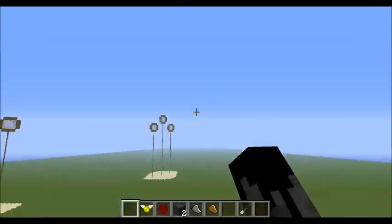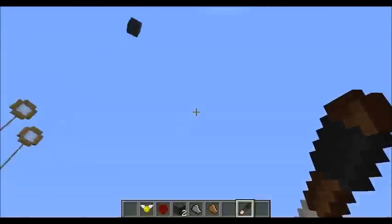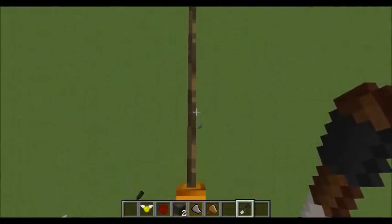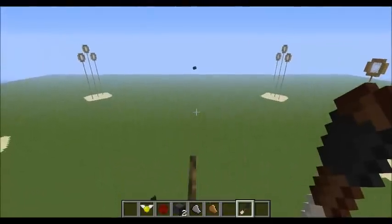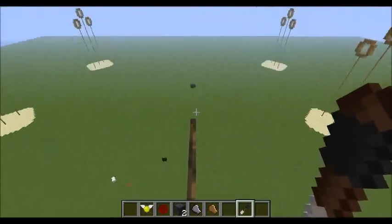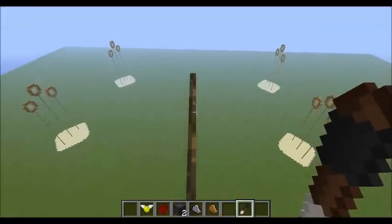When you release the Bludger, you can attempt to hit it with your bat. I believe that does keep it away without any blowback. So you just hit it and make it go away.